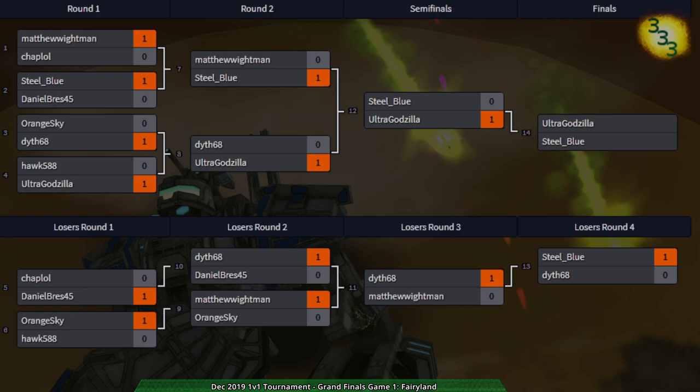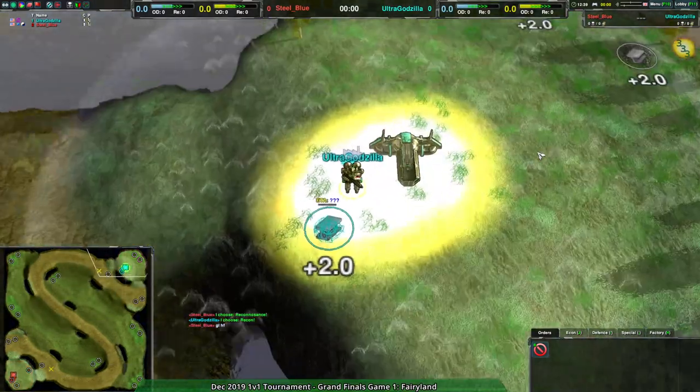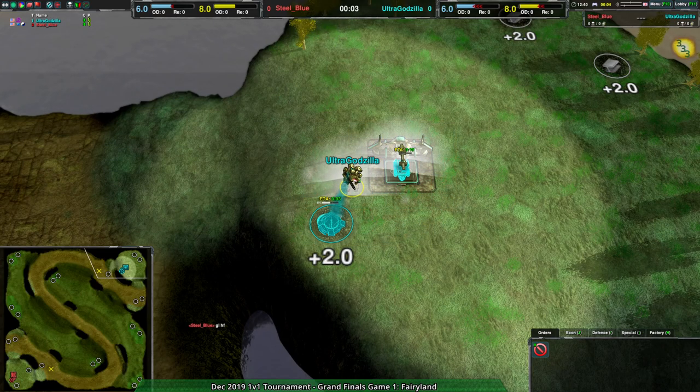We are going to be on Fairyland — a fairly popular map, much like Titan Duel. It is one of those maps you see a lot.